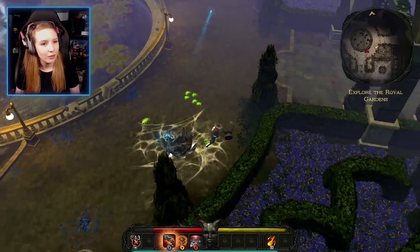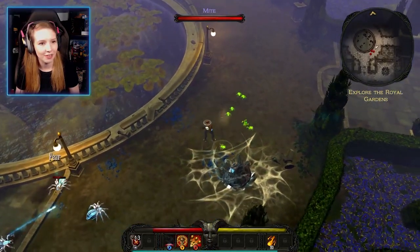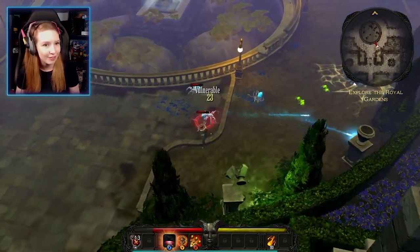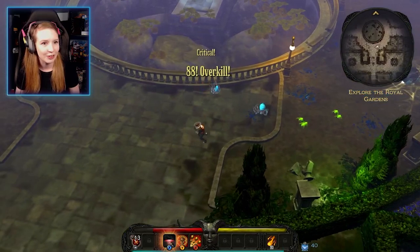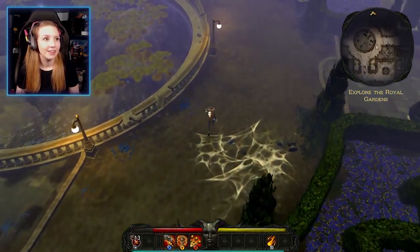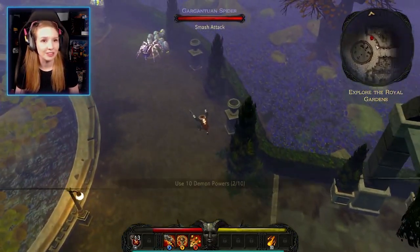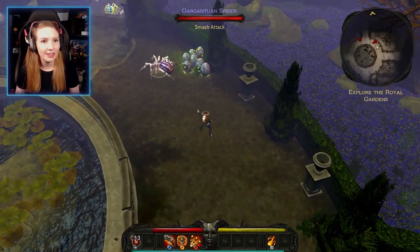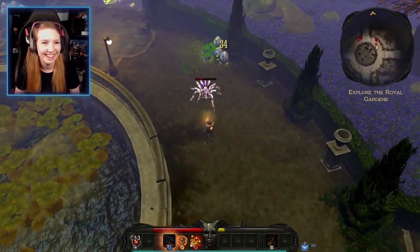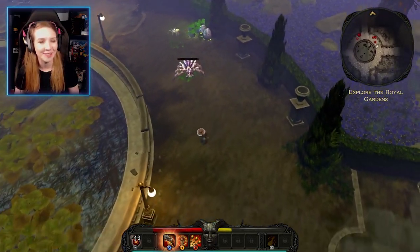The annoying thing about the blue spiders is their ranged ability — you can run from them but they can still hit you. There's a giant spider over there — let's try and hit that. Used demon powers and they worked, which is great.